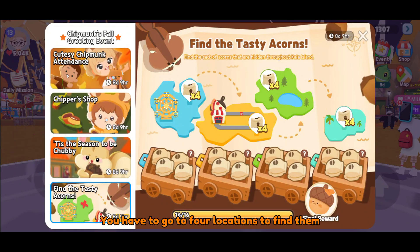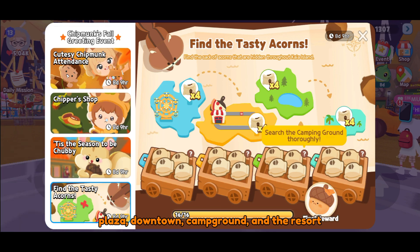You have to go to four locations to find them: plaza, downtown, campground, and the resort.